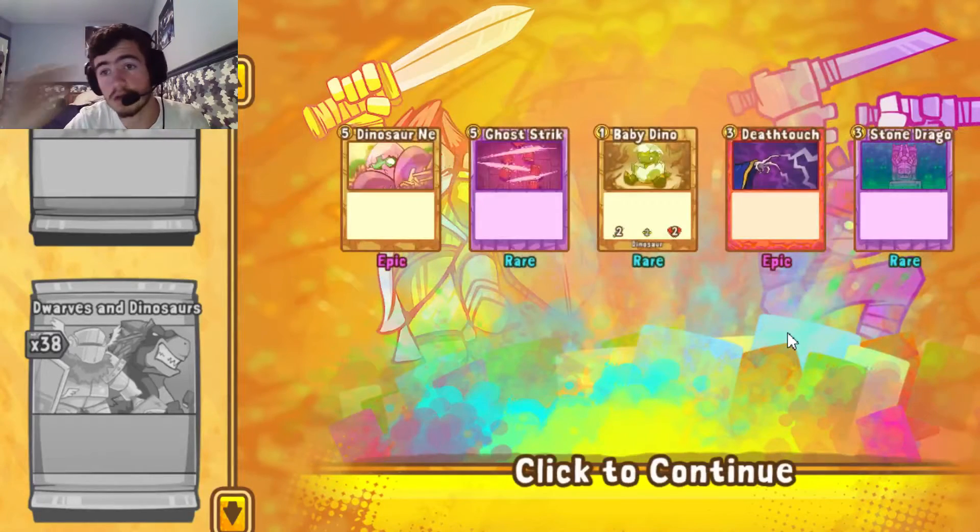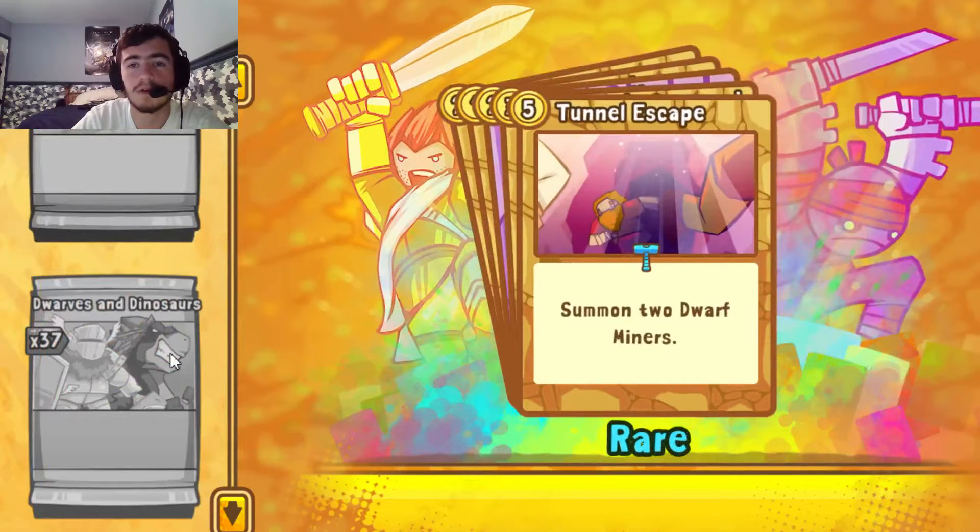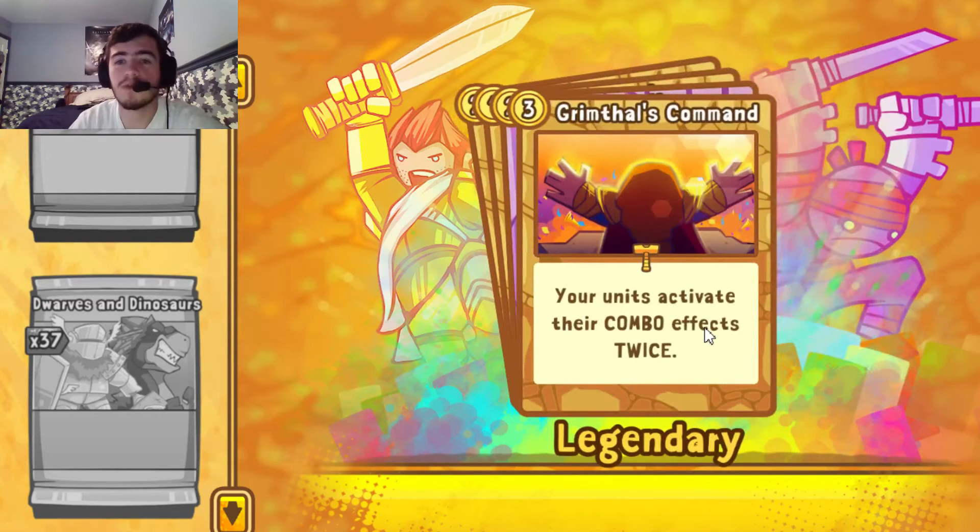Stone Dragon Statue. For some of you who have asked me about the dragon support — that's the card you got, the Stone Dragon Statue. I'll go over it in a later video. Some people say that Dragons got no support out of this expansion, and that's kind of what you got. Tunnel Escape — Grimothal's Command, a Legendary! Your units' activated combo effects trigger twice. This is a global kind of buff card — good card to have.